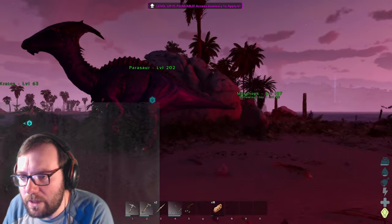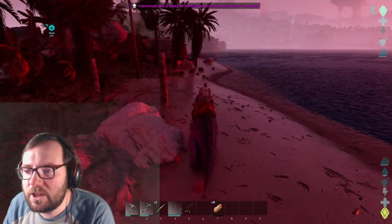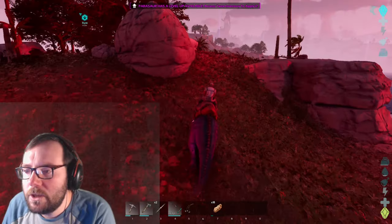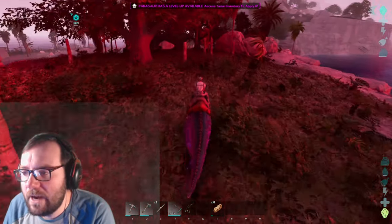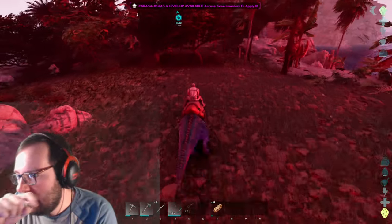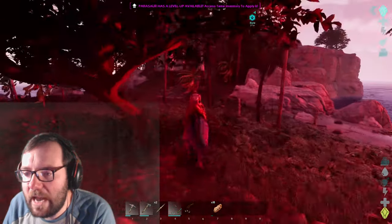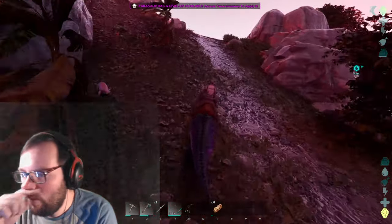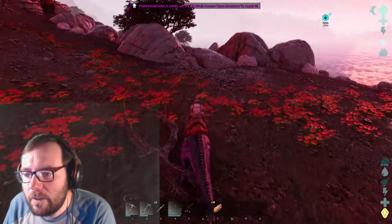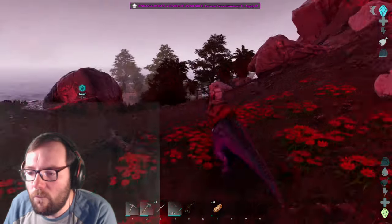This is our purple parasaur. We can move a lot faster with more stamina — let's go exploring, hoping to find a raptor or something fast. A pteranodon might be cool too since we could fly around the map. While we're out we'll try to find some metal for metal tools, and maybe some crystal for the digitizer and awesome spyglass.